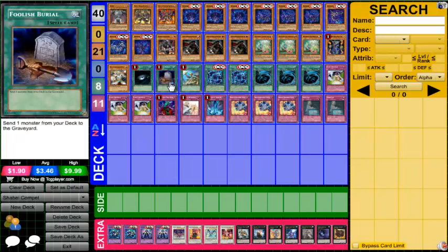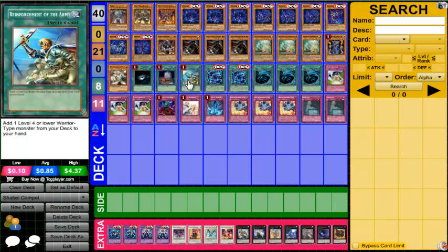We run one Foolish Burial, just like an extra Armageddon Knight — go ahead and send whatever you need. You can also send Wolf, which you cannot send with Armageddon Knight. So you can Foolish, send Wolf, Wolf gets summoned, then normal summon a four and make a rank four play. We also run one Reinforcement of the Army because Armageddon Knight is one of the most important monsters. You want Armageddon Knight as soon as possible. Thunder King Rai-Oh is also searchable with Rhoda, so the search power is always good.